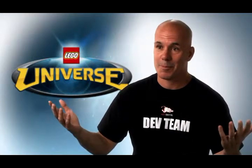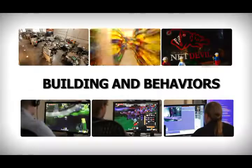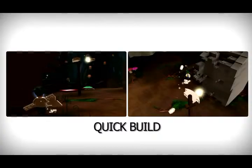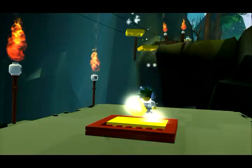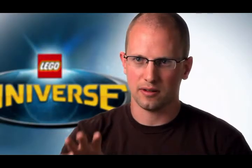Words escape me — it's too cool. There are three different building experiences in the game. There is quick build — that's the fastest way of building. Basically your minifig just builds this thing automatically, but still the player really gets the sensation that they created this awesome thing.